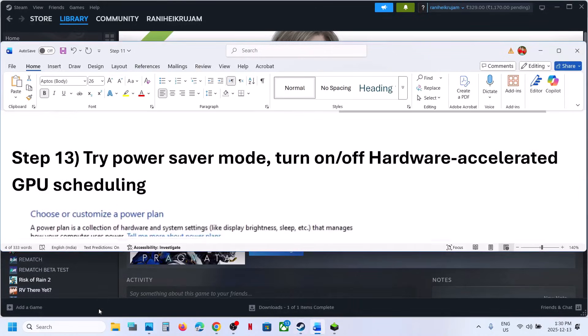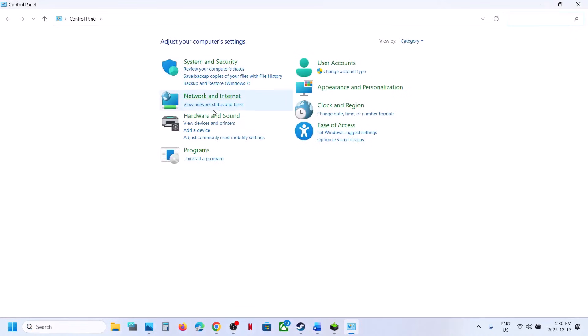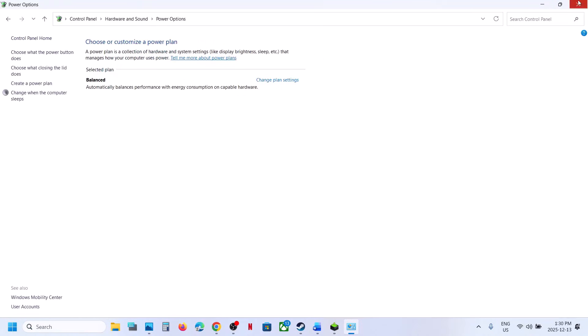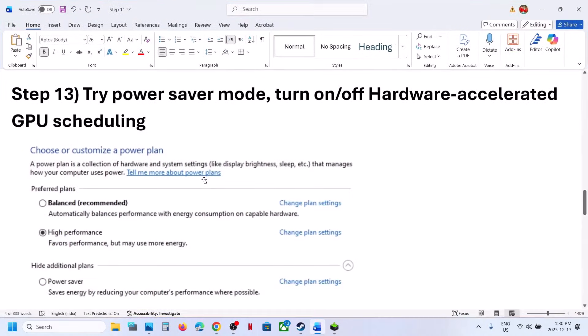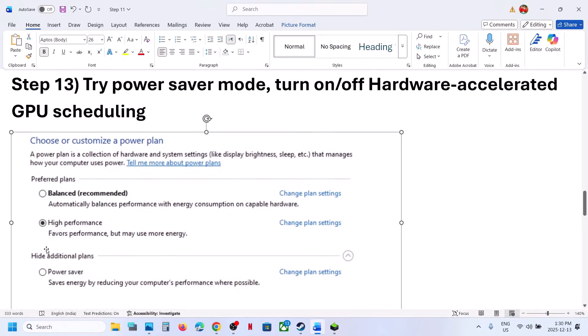The next step is to try Power Saver mode. Type 'Control Panel' in the Windows search box, go to Hardware and Sound, then Power Options. If you see a Power Saver option, select it and relaunch the game and check. You can also try Balanced or High Performance, but try Power Saver first.